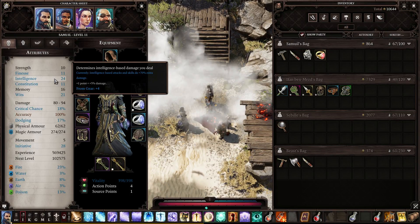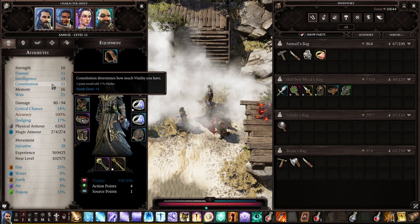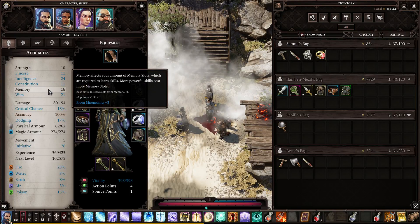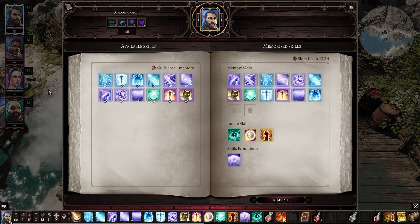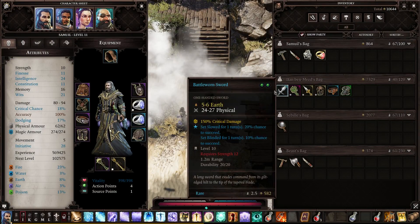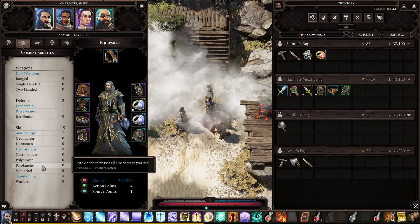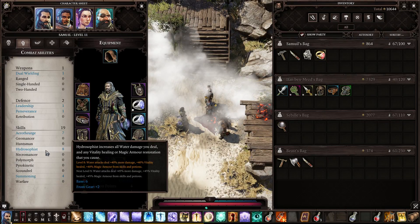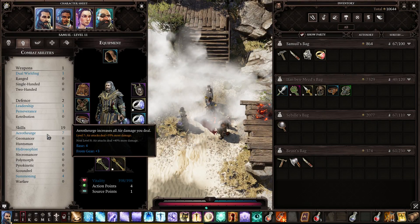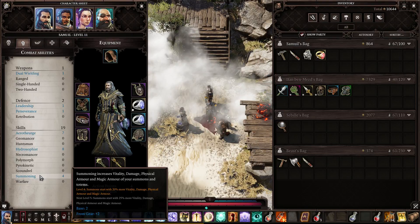All of my spells are Intelligence based. Constitution is not important for wizards, but memory is really important. I have only 2 memory slots open even though I've spent 6 points in memory. I'll fill those up for summoning later on. I have Pyrokinetic, Hydrosophist base 6 with 2 from gear, Aerotheurge base 4 with 3 from gear, and Summoning base 2 with 2 from gear. I'm not really sure what to do with summoning yet.